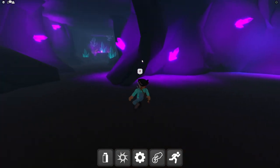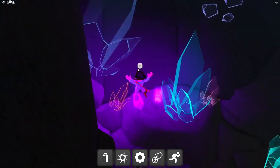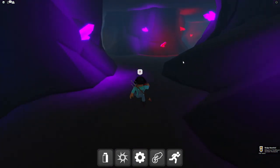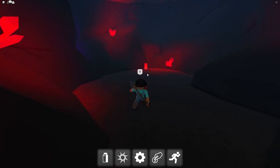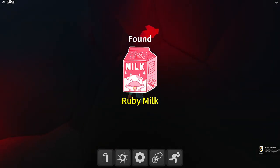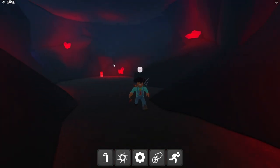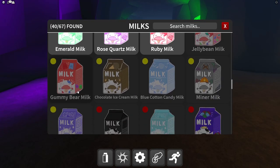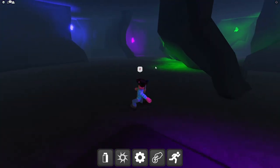Rose quartz milk — 'infused with rose quartz, known for unconditional love.' Found it in the mines! Now the ruby crystal milk — there are ruby crystals here and the milk is in plain sight. The miner milk is also down here somewhere — no way, found it!